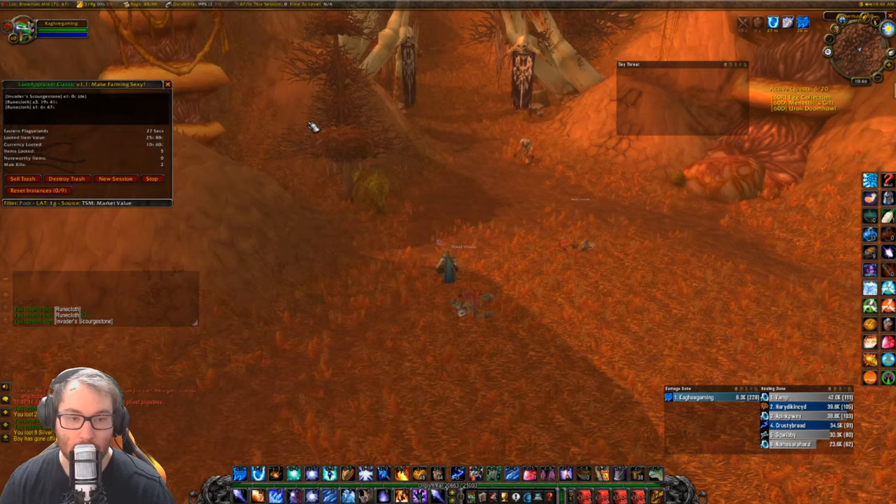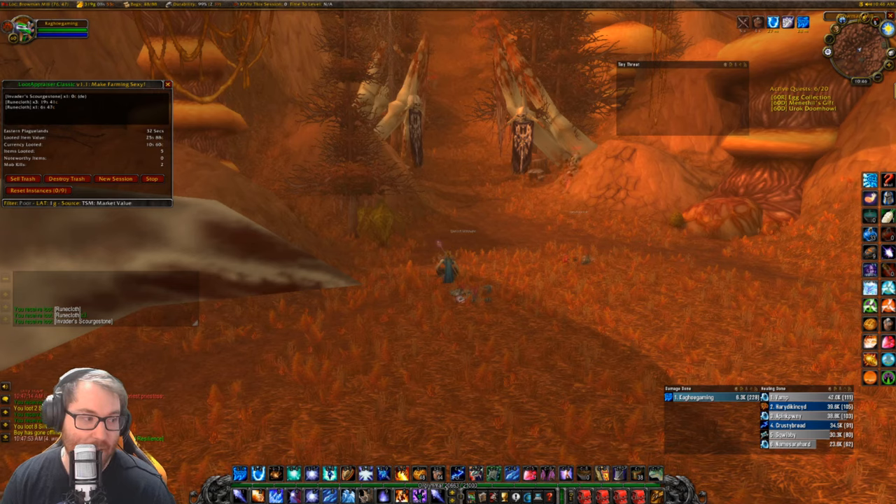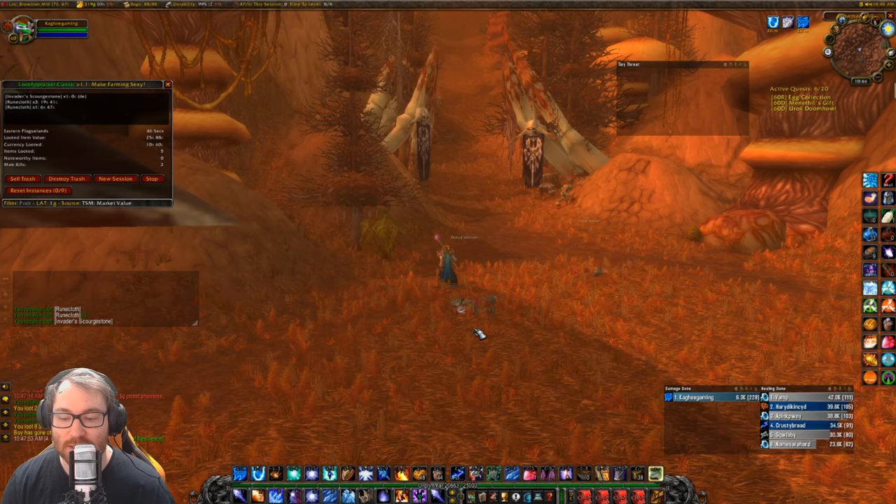You also get raw silver, which is pretty great. Now the mobs that drop this recipe are Dark Efts and Shadow Mages — those are the ones you want to kill. They are back here in the Noxious Glade, as well as another area. I prefer the Noxious Glade just because it's very close to the flight path and vendor.